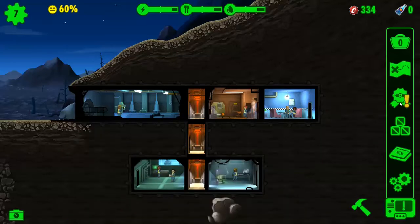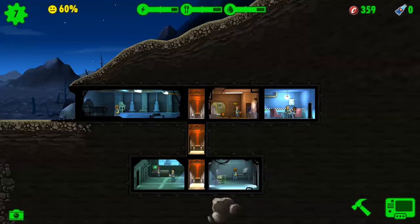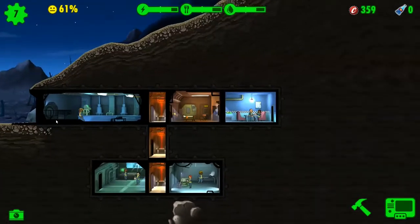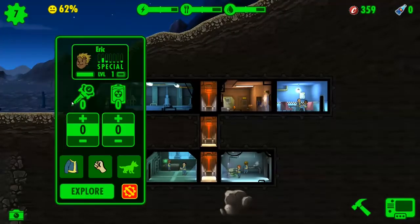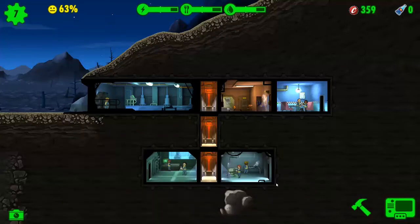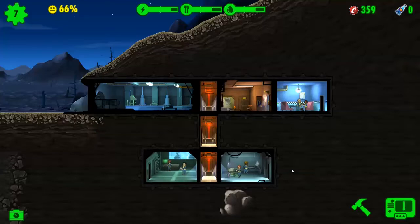Oh, I don't have supplies! Dwellers with high luck SPECIAL are more successful at rushing rooms and getting caps bonuses when production finishes. Okay, well you, my main man — you are gonna go and explore. I'm sure you equip your dwellers before sending them out... too late. Oh, that guy can survive — I don't have supplies. I'm a bad overseer.